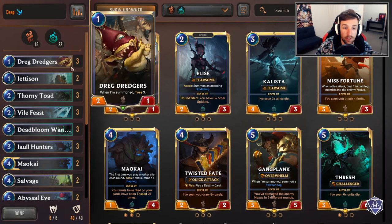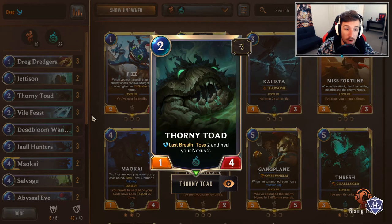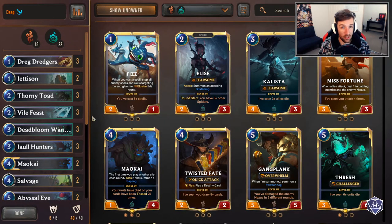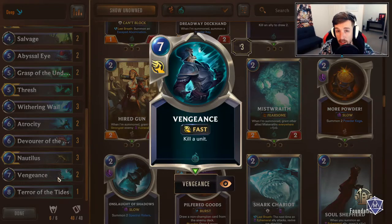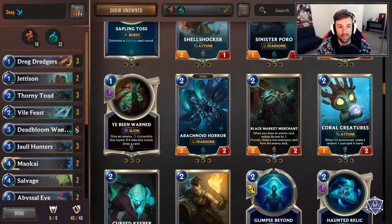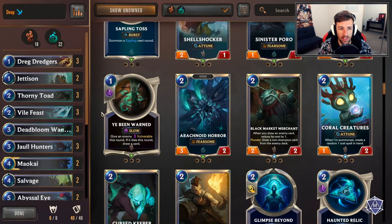Three Dread Druggers — this is a 1-mana 2/1 with three toss. Very powerful, helps a lot in the early game. Two Jettison at the moment — susceptible to change, but I think two just to kind of guarantee hitting deep earlier. I'm running three Thorny Toads at the moment; there are a few aggro decks running around, and Swim's popularizing a Shadow Isles Burn deck, so I'm going to stick with three Thorny Toads. Vile Feast is pretty much finding its place as setting up chump blockers and buying time — it's still just a very stable Shadow Isles card. Vile Feast, three of.